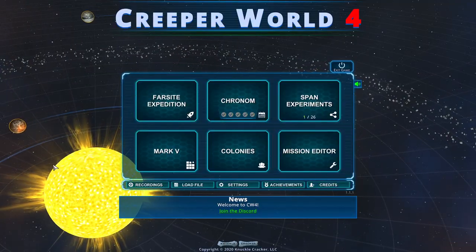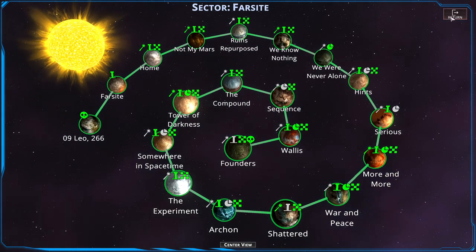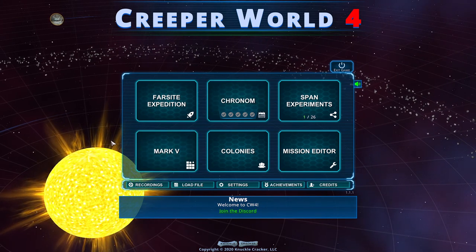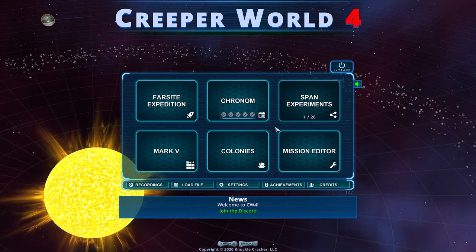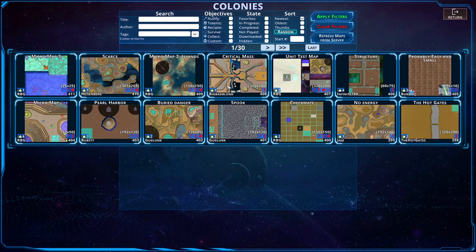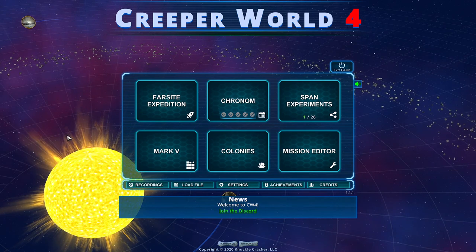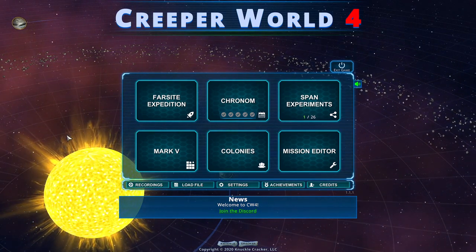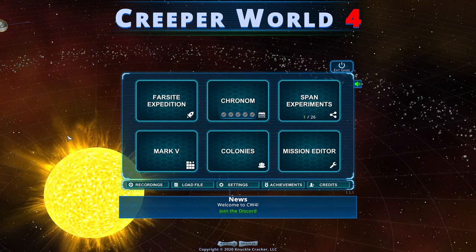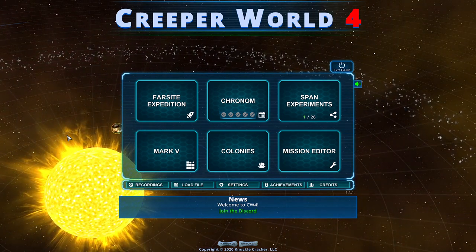Finally, it's worth having a perspective on how much the Farsight Expedition actually means in Creeper World 4. The campaign in a lot of games is the main thing and once you finish that you're done. Creeper World 4 of course has the randomly generated maps — some like them, some don't — there's the beta maps and the span experiments. But the real heart of it is the colonies, because the numbers just keep going up and up. As of right now there are 411, less than a month after the game's release, and there are thousands for each of the previous games. I wouldn't be surprised to get to over 10,000 eventually. You can pick and choose what you like, nobody's ever going to play them all, but the replayability and the adventures are essentially endless. Enjoy it.